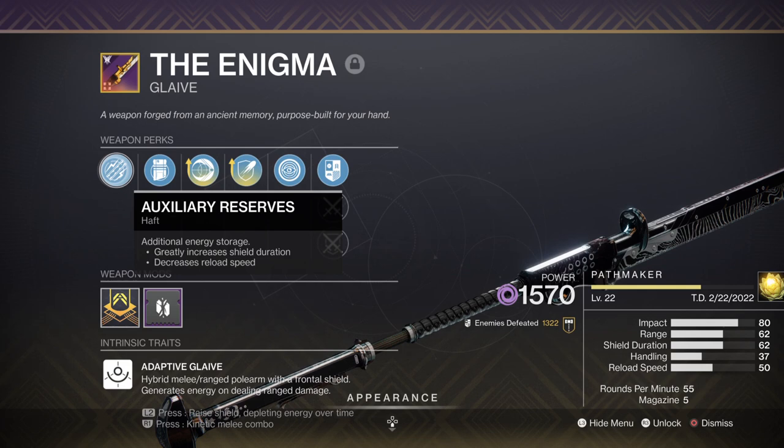Getting a Zulary Reserves perk in the first slot is the number one thing you want to aim for for all glaives, as this will give you a plus 15 in that shield stat but will then take minus 10 reload speed off you. You can also pick up Low Impedance Winding as well, which will boost your shield stat further.